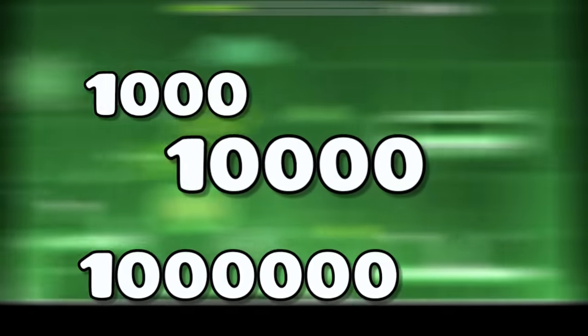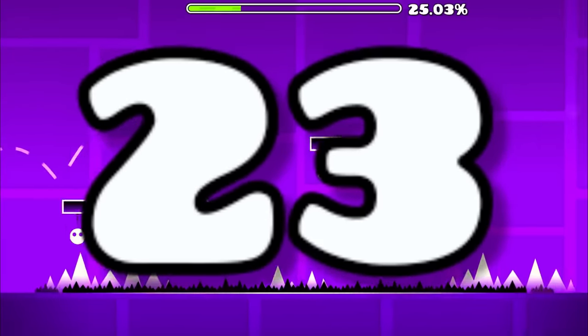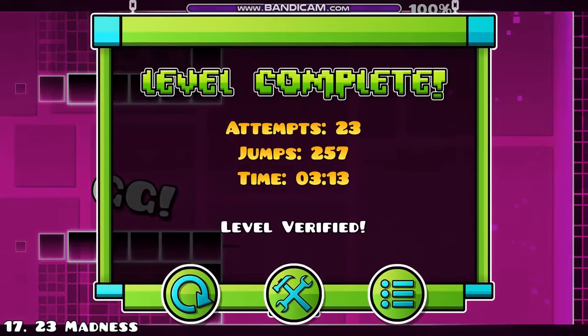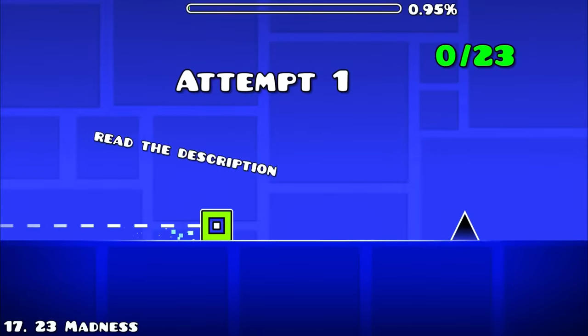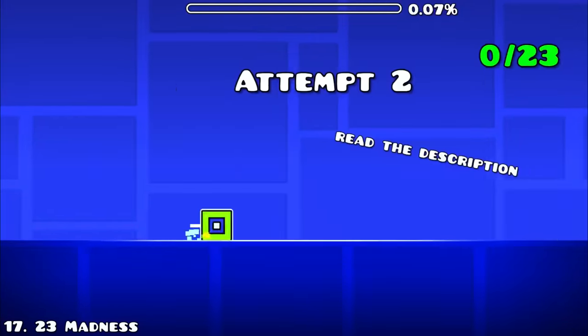As an alternative to these ginormous numbers, there is also one entry with some very small numbers. After a lot of tries, the tiniest click limit had been reached on Stereo Madness — it was doable in just 23 clicks with some very hard tricks. For this reason, a specific level was made where you had to click exactly 23 times, or you would die and restart all the way from the beginning.